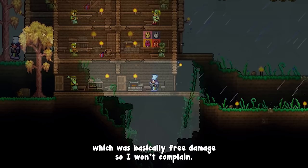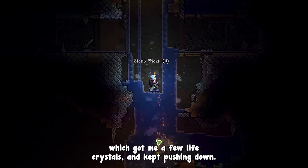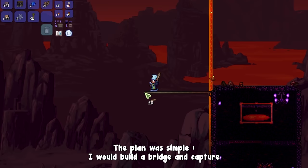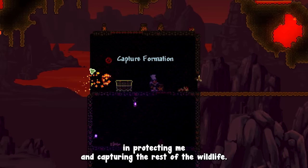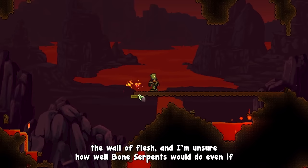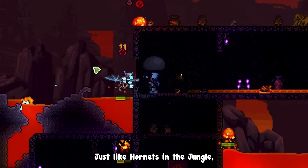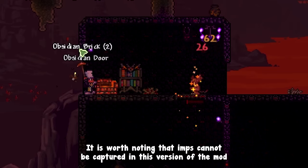The next goal was the wall of flesh, and I started building an elevator down to the underworld. I stumbled upon the main mineshaft from my mod, picked up a few life crystals, got a mushroom ring for some healing, and eventually reached the underworld. The plan was simple: build a bridge and capture everything I could until I felt ready to fight the wall. Just like in the ice biome, local bats proved extremely useful in protecting me and capturing the rest of the wildlife. Lava slimes would likely be lackluster against the wall, but demons as flying projectile casters would certainly be the best option.